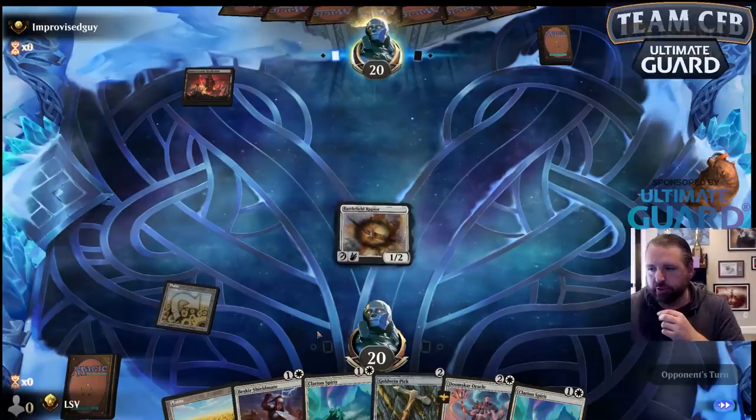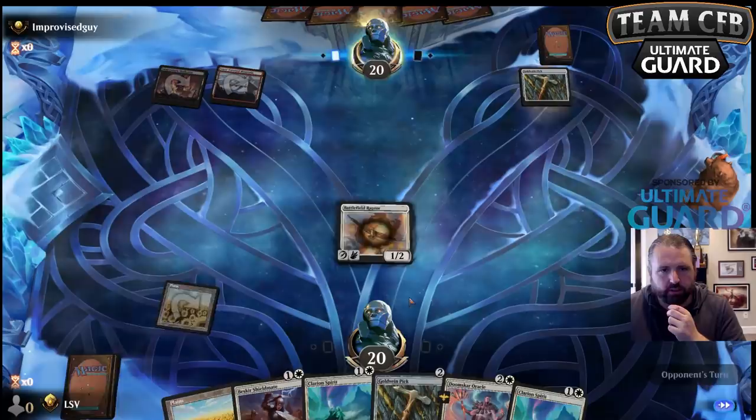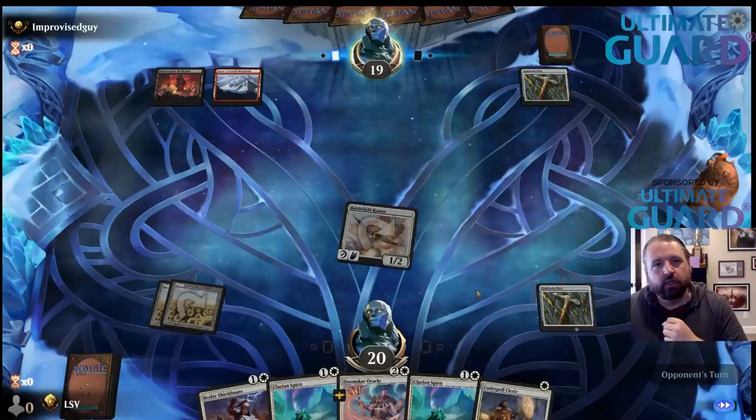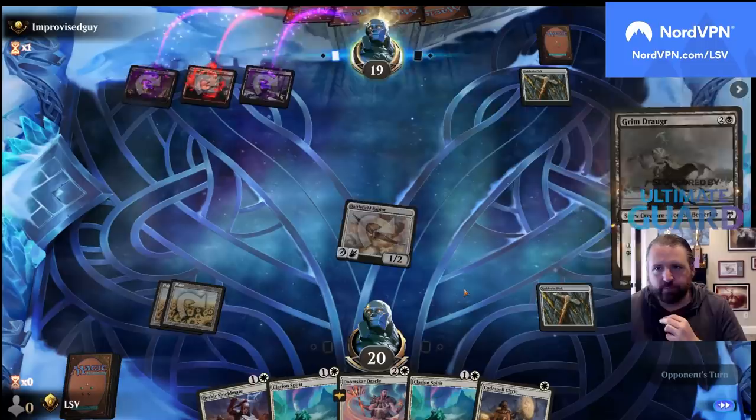This gives me the ability to kind of get around not drawing lands, though if they leave mana up it's a little rough. Wow — this is going to be great because now I can Gold Vein Pick, and then play Clarion Spirit, then play Codespell Cleric, triggering the Clarion Spirit.